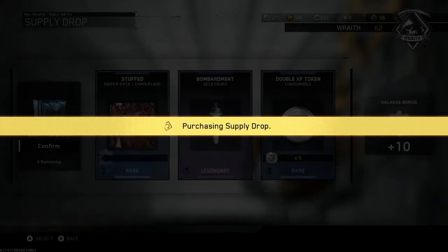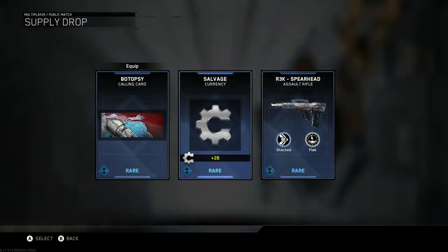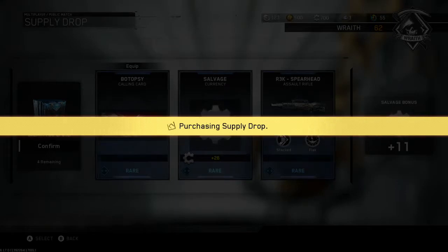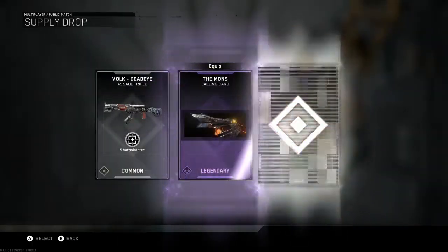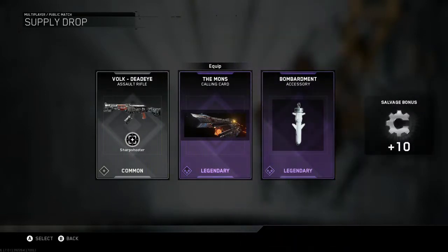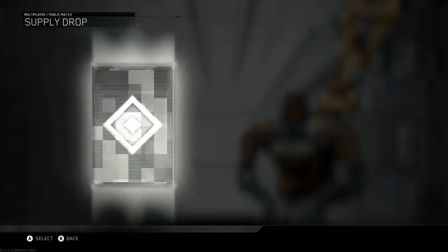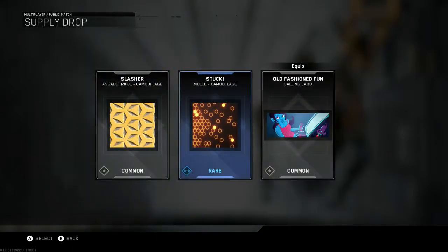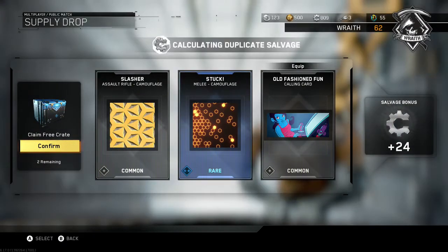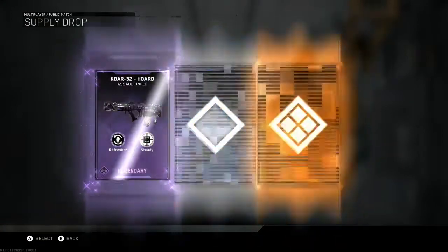We have a hundred and twenty three double XP tokens. That's more salvage. R3K — I don't want that, I want the salvage, that's why I keep opening these. I'm trying to get the salvos. Nothing there. Bombardment accessory again.